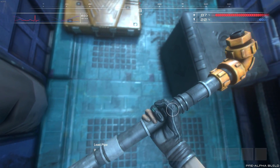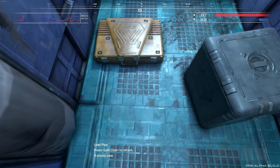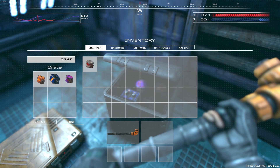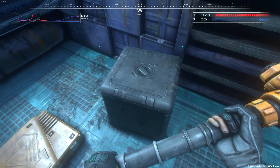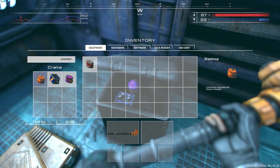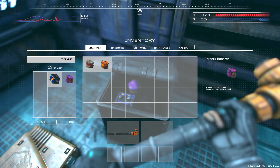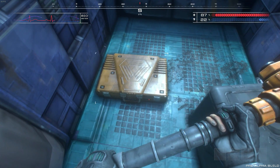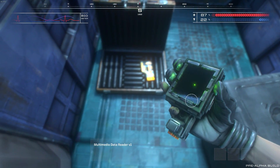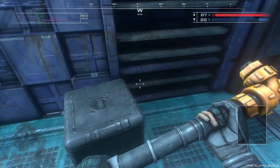We have a pipe. So we're going to bash some heads in. The things in the crate both appear in the crate but then actually give you a little inventory window. We got a stamina patch — we'll take that. A battery and a berserk booster — we'll just take everything. Another implant? Multimedia data reader. We don't stick that in. Confirmed.